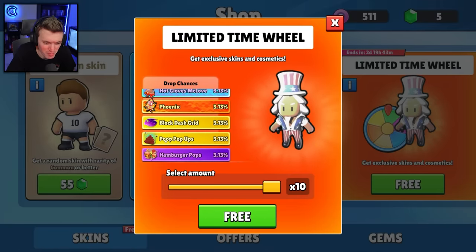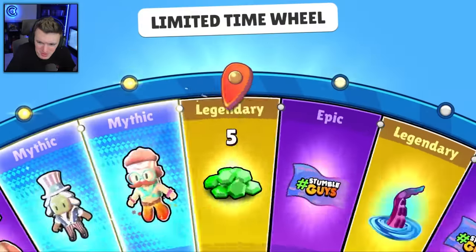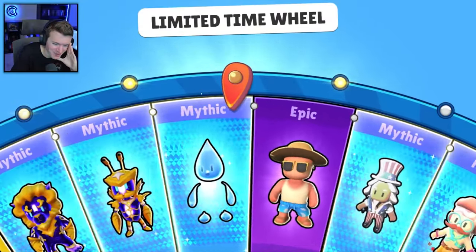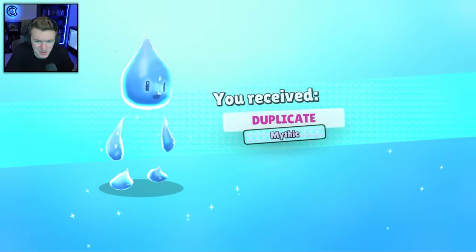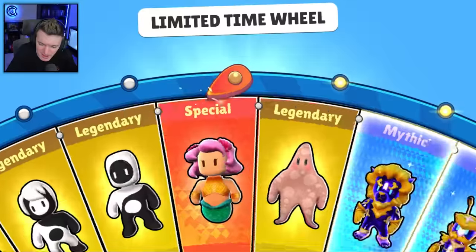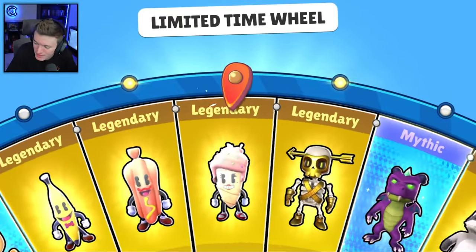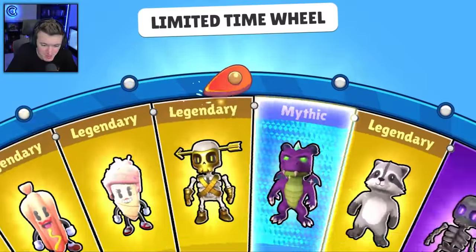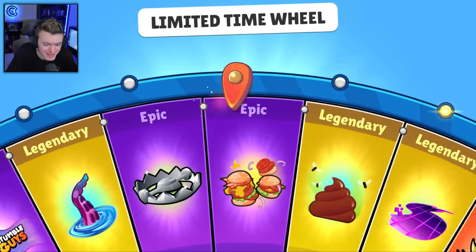I like all the changes, especially this one in the menu. Poop pop-ups — I can't believe they added a poop footstep! Got Squirt again — can we get another mythic before we end this video? It'd be nice. We'll do one more spin of 10 after this.